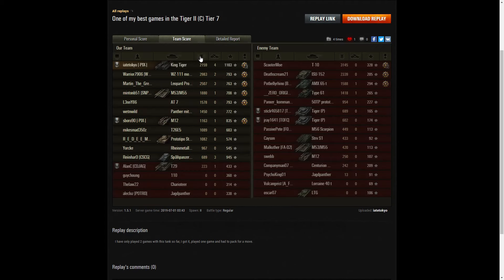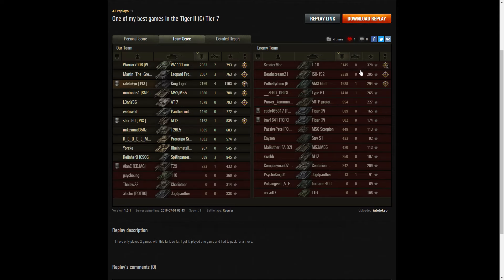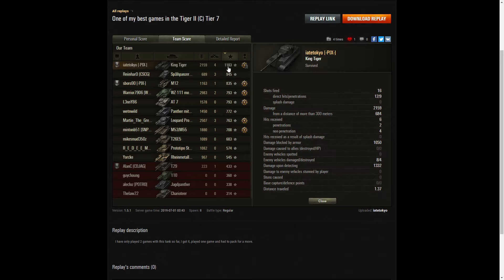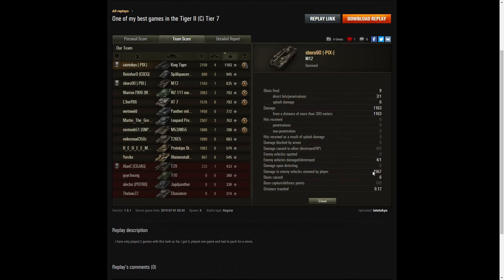Let's have a look at the team scores. He didn't get the highest damage — that went to the T10 with 3145 hit points, though he didn't pick up the high caliber, probably because he did team damage or didn't reach 20% of enemy hit points. The highest score on his team was the WZ 111 Model 1-4 with 2983, the Leopard prototype with 2507, then Tokyo with 2159. For kills though, he got the highest number — four kills. The Leopard got three, so did the Spar Panzer. He got the highest base XP at 1103, with spotting assist of 1332 hit points, 945 to the Spar Panzer, 835 to the M12, who was also getting some stun assist of 1567.